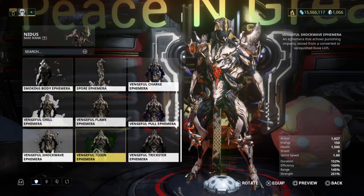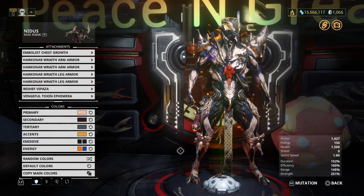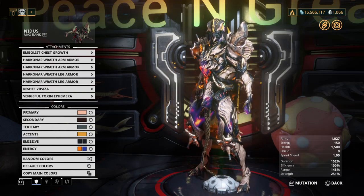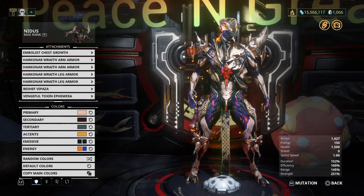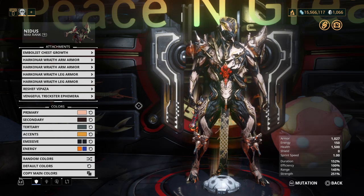Moving on, we have Vengeful Toxin — a very nice little ephemera with a nice energy flow from the feet up towards the head of your Warframe. It does take color cues from both of your energy selections, as you can see here. Overall a really nice ephemera — I do dig this one. This is a toxin ephemera, so you'll need to be using a toxin progenitor to create your Lich.